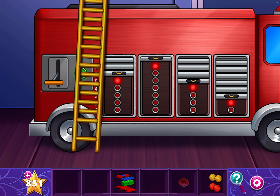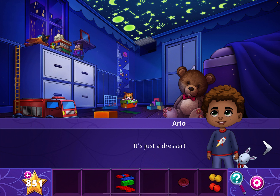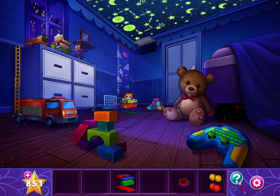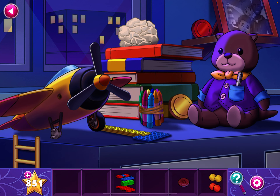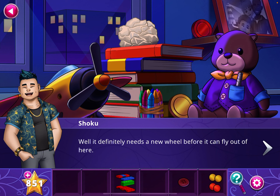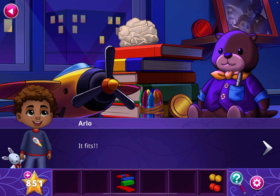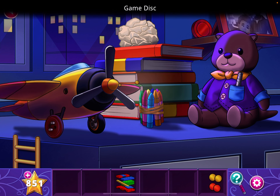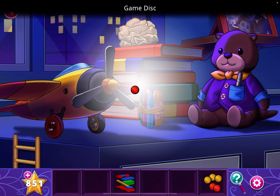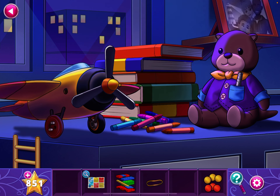Pull the lever. Tap on the dresser. Tap on the missing wheel, and then place the button. Grab the construction block, game disc, game disc, calendar, and this rubber band. Also the laser pointer from his pocket.